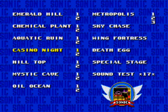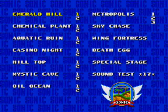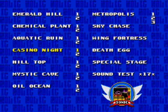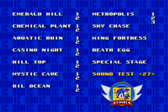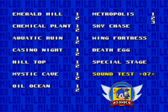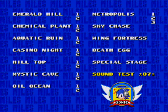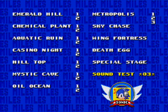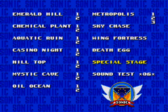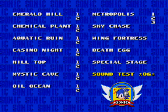Alright, so now you're here on the level select menu, as you can see — all these levels that we haven't done yet. Now, if you want to get Super Sonic, you're going to have to play a certain order of songs again. This time you're going to need to play 4, 1, 2, 6. And if you hear the little Chaos Emerald sound effect, then you've done it right.